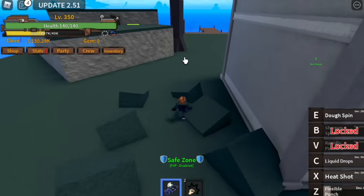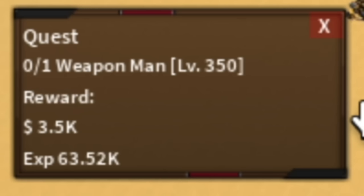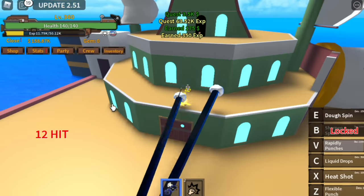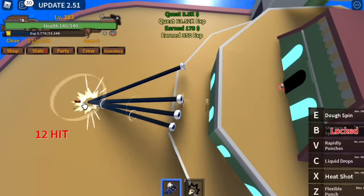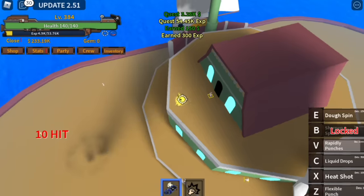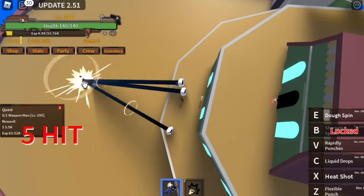Observation Haki will be delayed for now. Next is the Chef Ship — we're gonna start with the Weapon Man. Just use your V skill, activate your Haki, and that's enough. But unlike the Shark Man, the spawn time is kind of long, so to make it faster: kill it, get the quest for the Black Leg, defeat it, then go back to the Weapon Man and defeat him using your V skill.